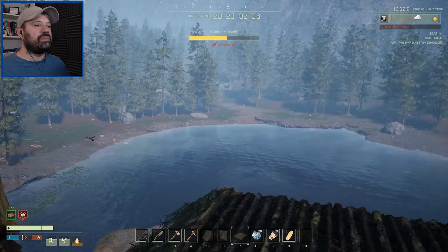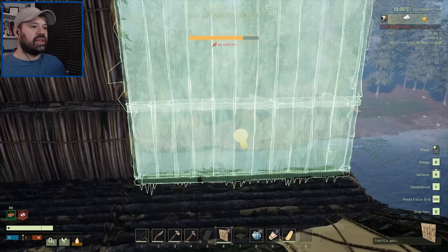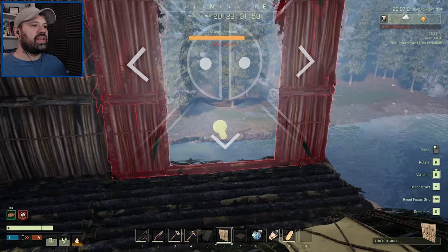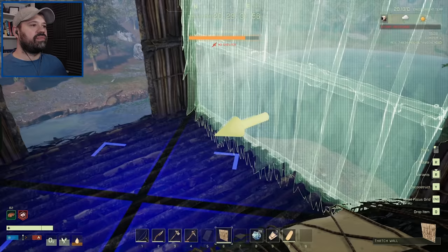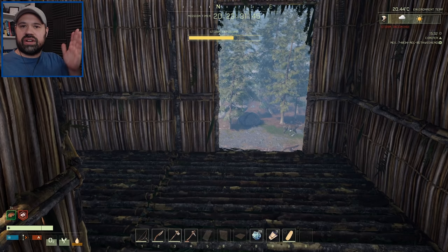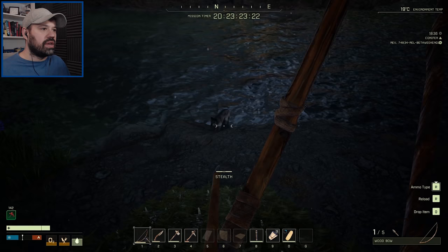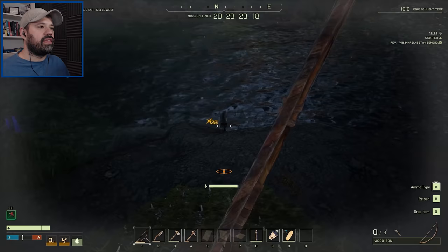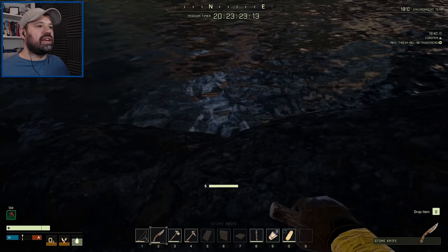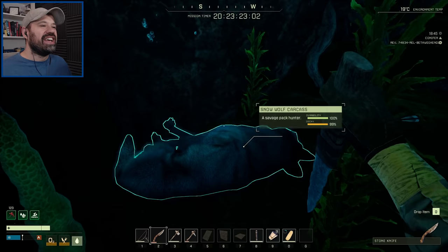Exposure is now going down — very nice. On the top right you can see the temperature and weather forecast, showing when the sun comes back. A wolf appeared at the door — one shot with the knife, he's down. He got knocked into the water. Underwater skinning is apparently a sport in this game. Can't stay underwater forever or you take damage, but we retrieved the loot.